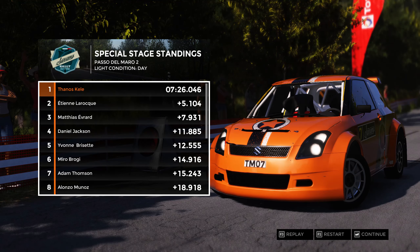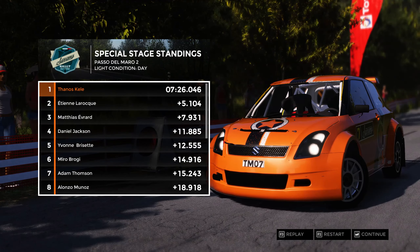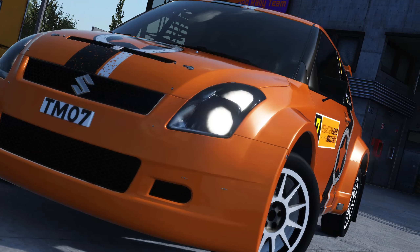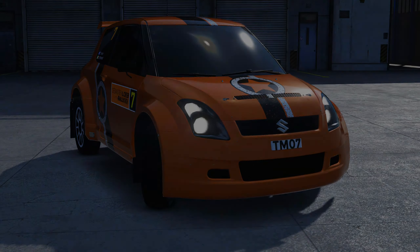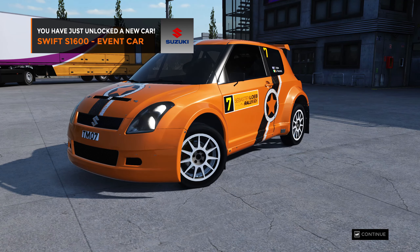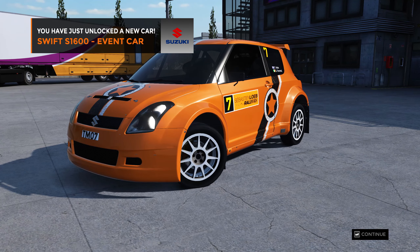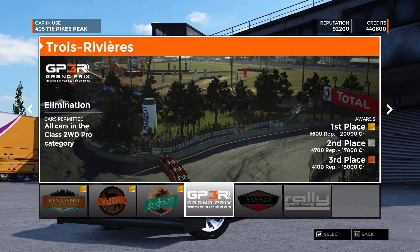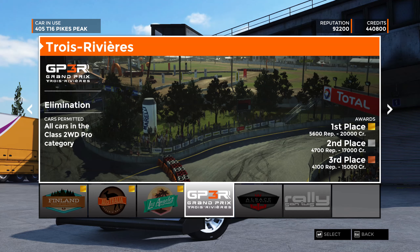That was such an enjoyable event — the stage was brilliant and the tarmac physics feel amazing. By the way, if you win those Sebastian Lab events you also win the event car. We've just unlocked the Suzuki Swift 1600, which is a cool addition to the collection — another front-wheel drive car.